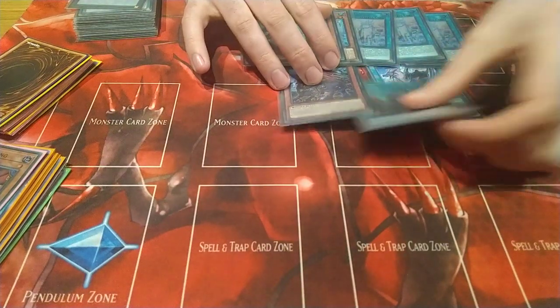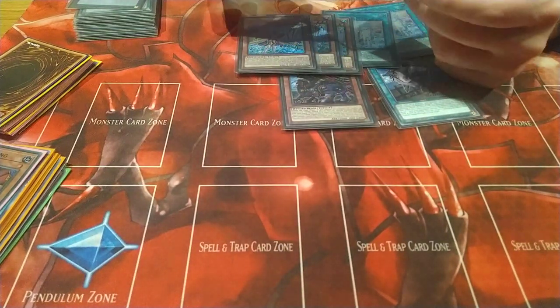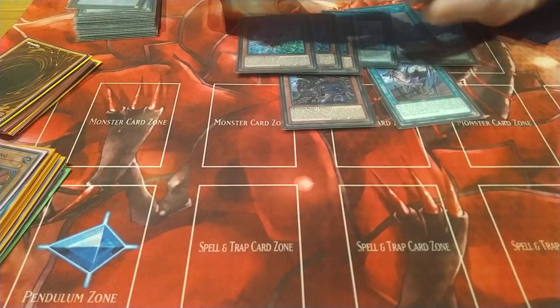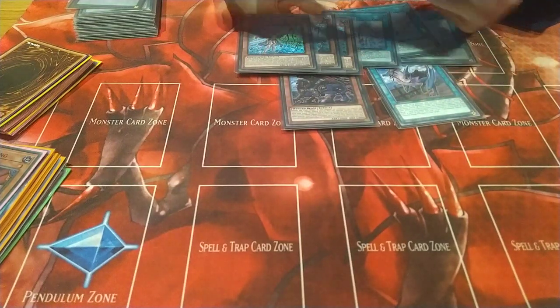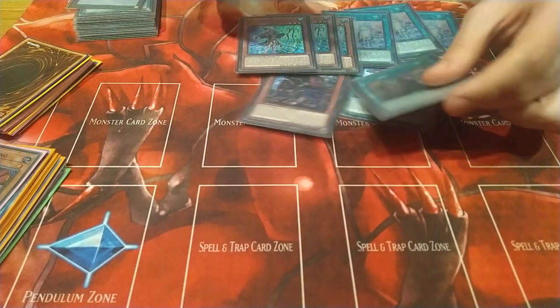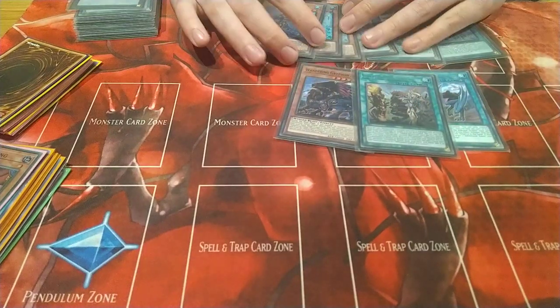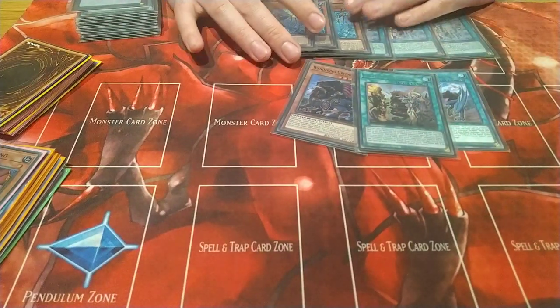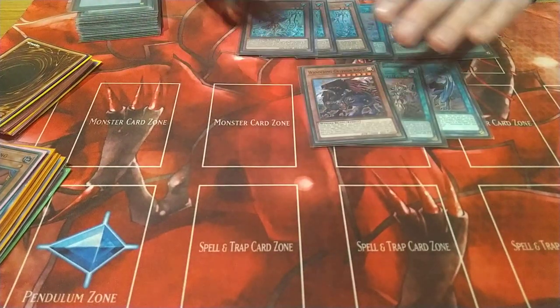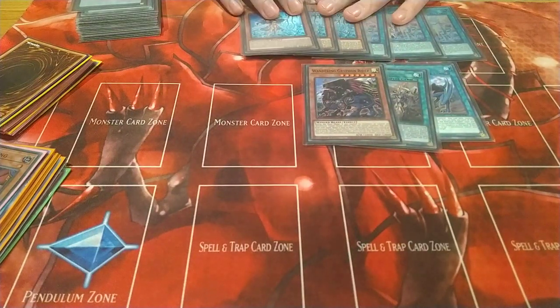One thing I want to say about Foolish Burial: it can be a brick if you draw it at a bad time, but it lets you keep recycling your pieces and also lets you dump Tribe Brigades you want in the graveyard like Neverall and Kit, so it does have synergy in that regard. I chose not to play Illegal Knight in this deck because I wanted to have almost no dark monsters so that Mystic Mine couldn't hit this deck very much.